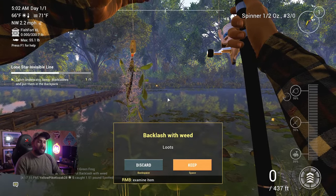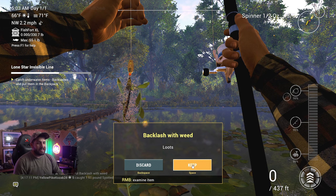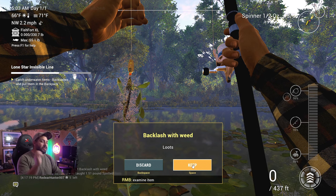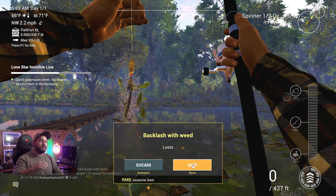There we go — backlash with weeds on the second toss, didn't take too long! We're going to hit the keep button to throw that into our backpack. That is exactly what you need to do — just continue doing this over and over again until you get all five to complete the mission.